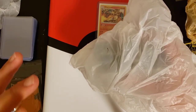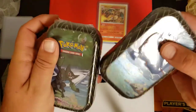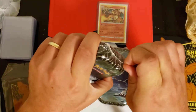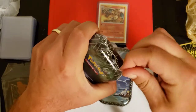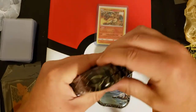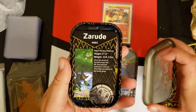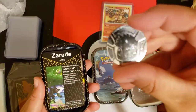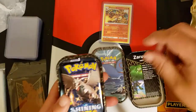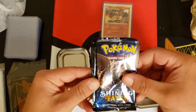We pulled some great cards and want to keep the luck going. We've got two more tins — a Kyogre and a Zerud. Let's open up the Zerud pack first. You do get two packs in each tin. In the first one we got an Eevee coin, a Zerud card, and two packs: Toxtricity and Corbinite.